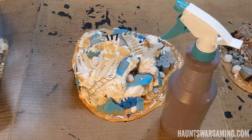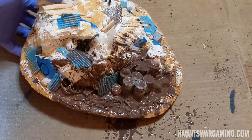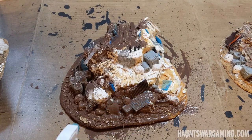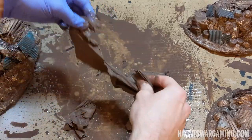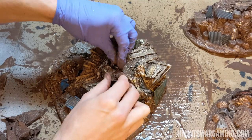Next I created a mixture of PVA glue, paint, and a little bit of water in a spray bottle and sprayed down each node, getting into all the nooks and crannies. This got quite messy and I dabbed off some excess with a paper towel — which I then realized I could use for some canvas effects. I really love this canvas effect; I used it in my previous video and this was a great opportunity to use it again.